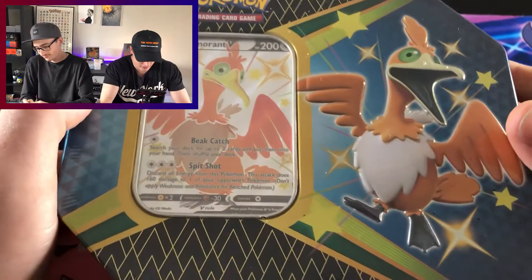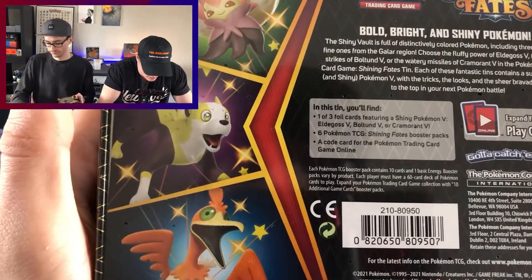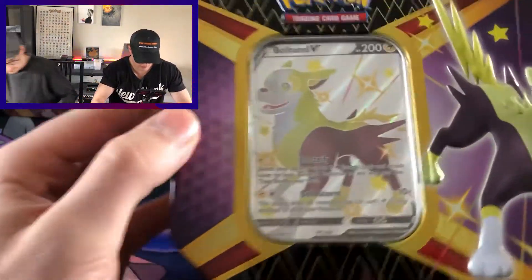Right now we're just going on market price. Most of the shinies are all like two to seven dollars, and then some of the bigger hitters like the Lapras and the Ditto and stuff like that, Cramorant V. As you guys can see on the side here, mine is the Cramorant V and Graham's got his, the Boltund V.